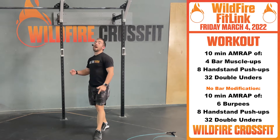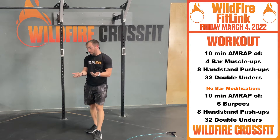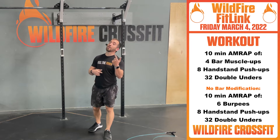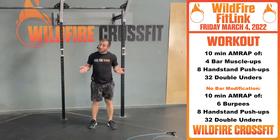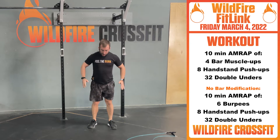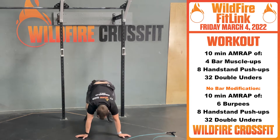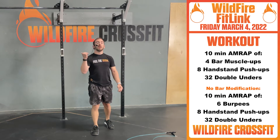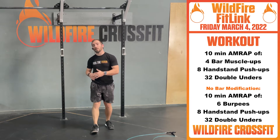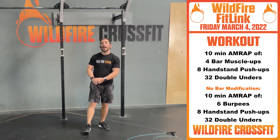Enjoy this workout. For your no-bar variation, you're going to do six burpees. Focus on the gymnastics push-up burpee — keep those arms out so we get a little bit more lat activation. Punch right through. Get six burpees, get your eight handstand push-ups, 32 double-unders, 64 singles, or work vertical jumps. Get those out.